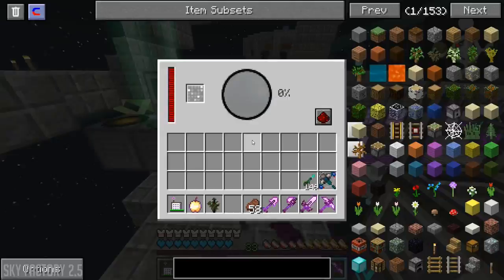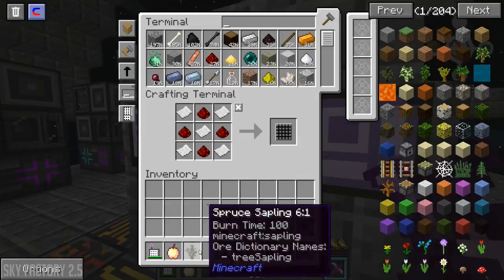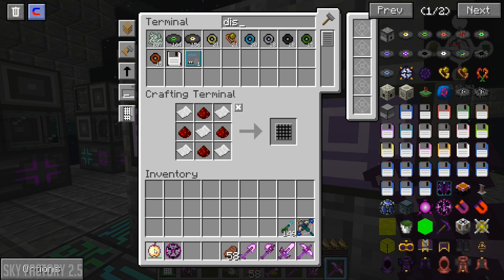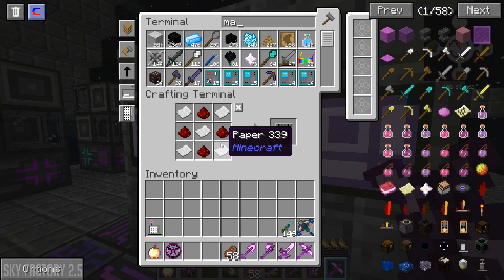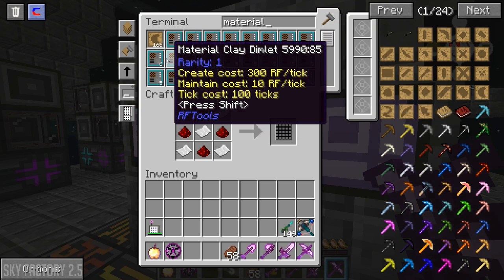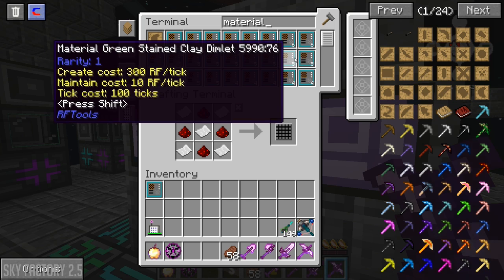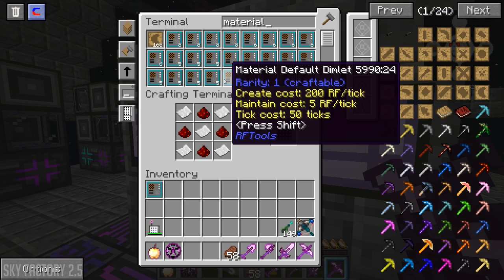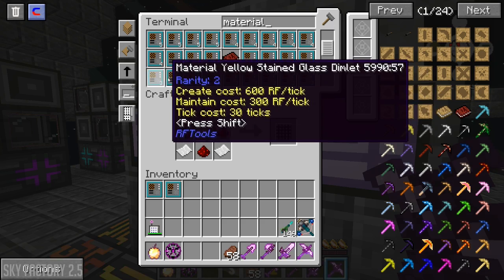I've got my RF Tools stuff set up and I want to try to make a new world. I just noticed I don't have my dislocator. I found this thing for mining worlds - it says every order of material you need to put in there. The first one is material - clay could be a good one because we actually need clay a lot of the time. There's stained glass, sandstone, material default - and there's so many charge dimlets.